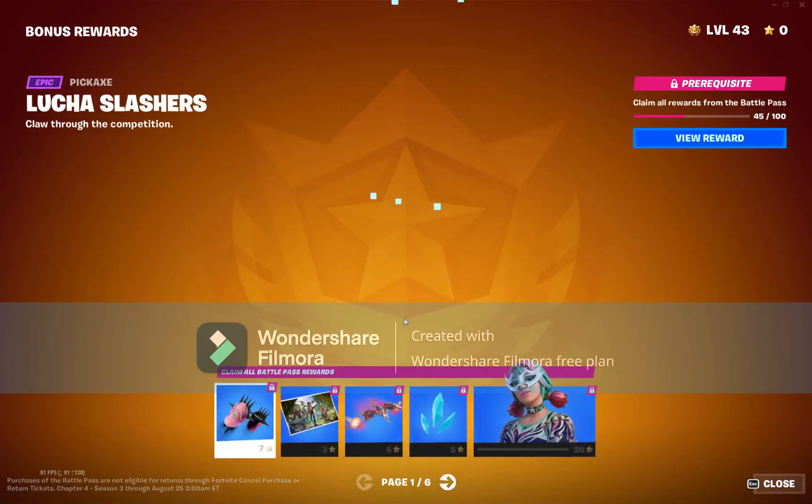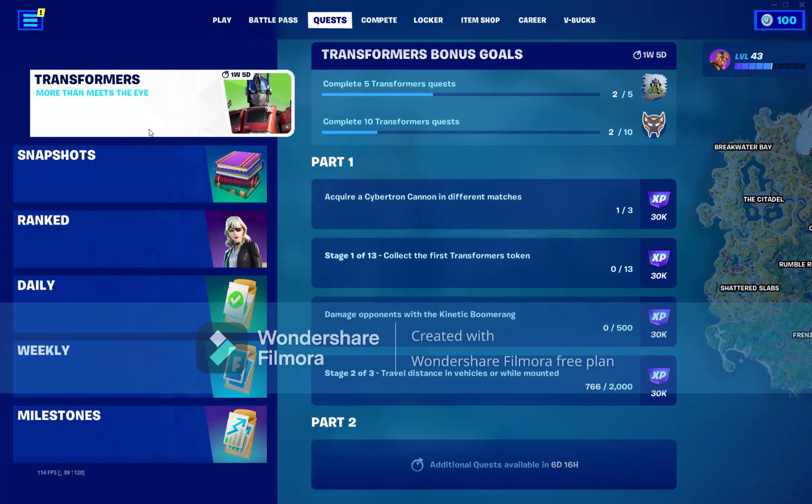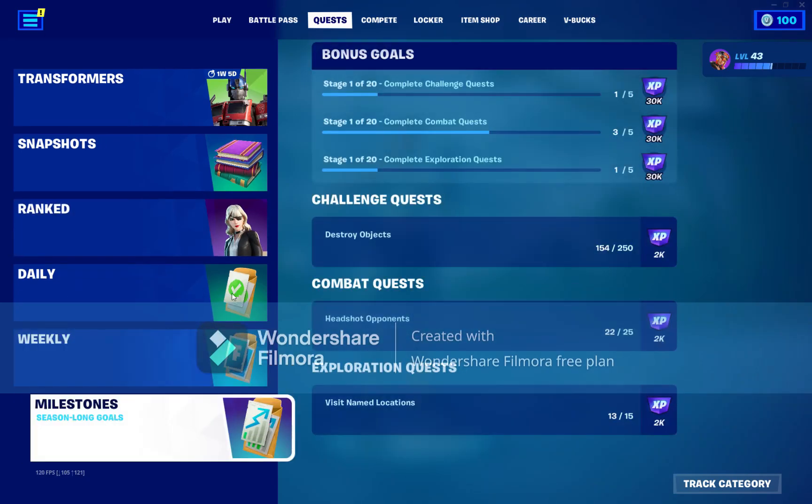We got new quest rewards, we got the secret skin of Paradise - Meow Souls - and the bonus rewards. We got a bunch of quests and the map - look at this, the whole middle is changed: Rumble Ruins, Creaky Compound, and Slady Slits. We also got Transformer Quests, Snapshots Quests, Ranked Quests are still here, Weekly Quests, and Milestones.